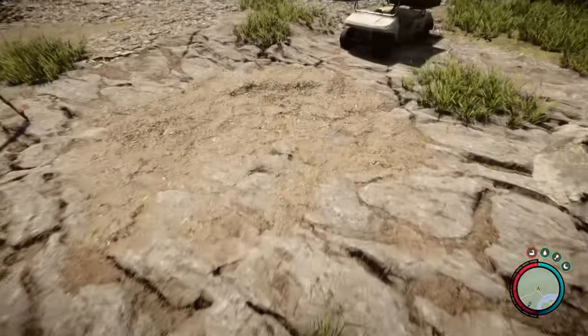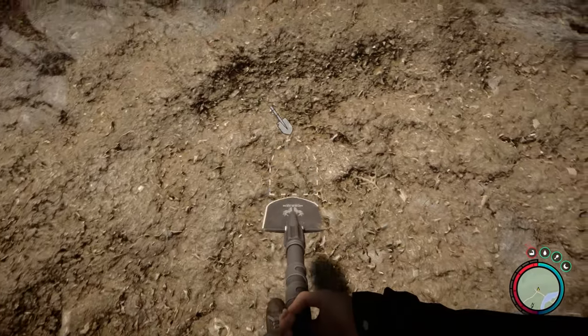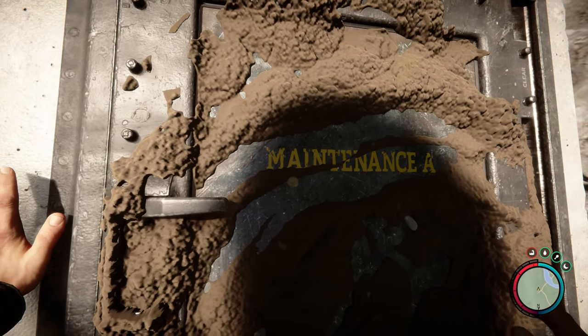Once in the general area, wander around until you happen across some abandoned golf carts and survey gear. Head to the golf cart and start digging. Eventually, you'll unearth maintenance hatch A, which we can then open and use to enter the bunker.